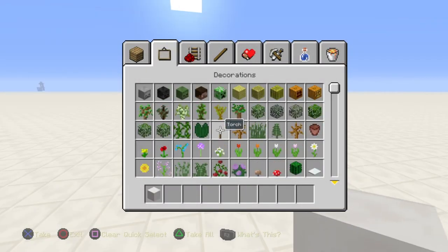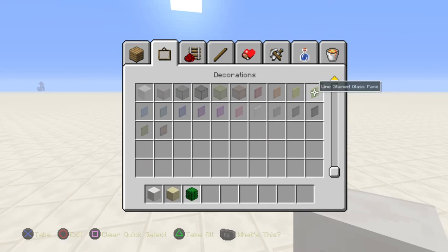Hello everyone, for this week's Mini Build Monday I'll be showing you how to build a fully automatic cactus farm. You build the farm, it collects cactus for you, and all you ever have to do is collect it from the chest.